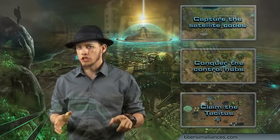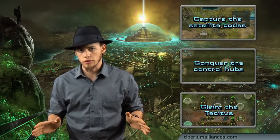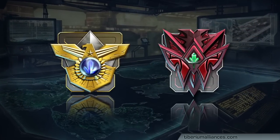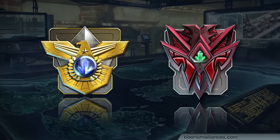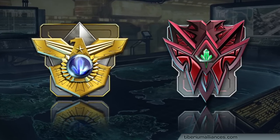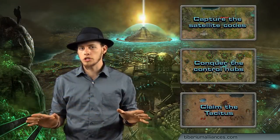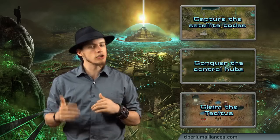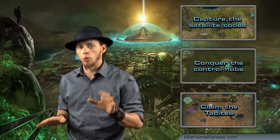If your alliance manages to take down the forgotten fortress and claim the Tacitus, you will be declared conquerors of the server. This comes with a special achievement, an icon, and a ranking for all players on the server to see. This special badge will actually be visible on any server that you use your account. Keep in mind, while an alliance that has already won the server can destroy the fortress again, it will provide no additional rewards or medal.